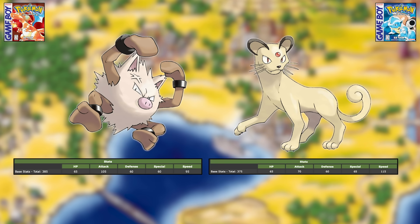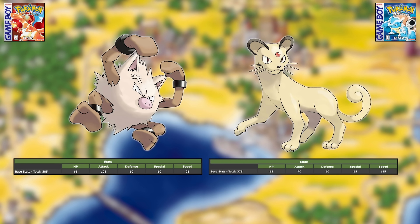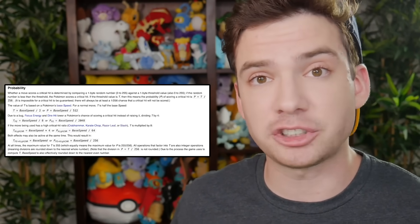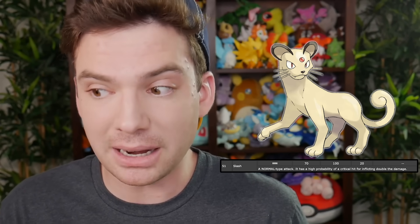Primeape's Fighting typing and better Attack may make it seem like the superior pick, but Persian is actually a more effective battler — even being one of the best Pokemon in the entire Gen one competitive metagame. In Generation one, a Pokemon's chance to land a critical hit was defined by its base Speed, so faster Pokemon landed crits more often, and Persian is fast. Combined with Slash, which multiplies a Pokemon's crit chance by eight, Persian lands a critical hit with Slash every time it attacks. It's a top tier Pokemon, and Primeape was not. So Persian, definitely the better one here.